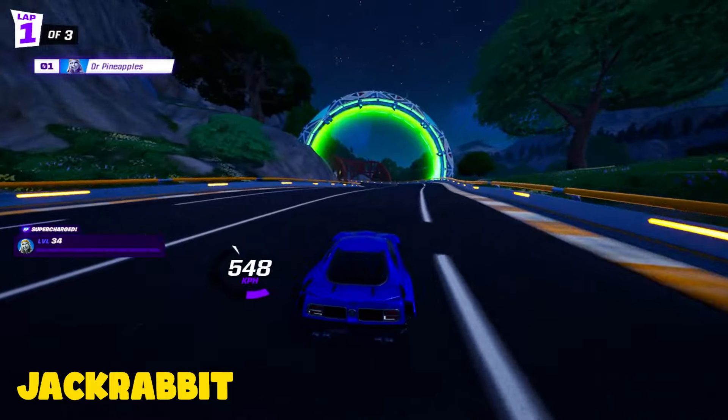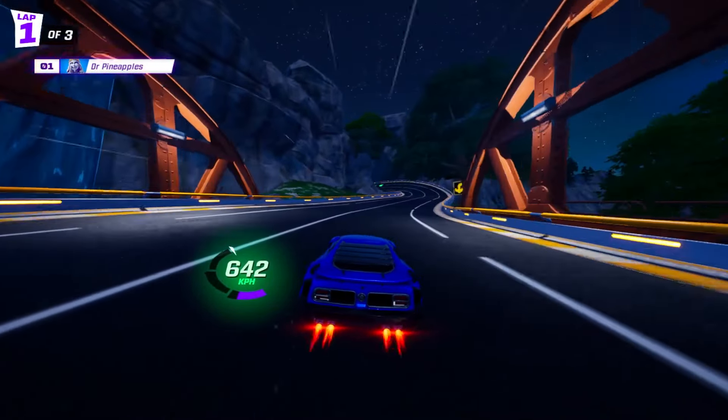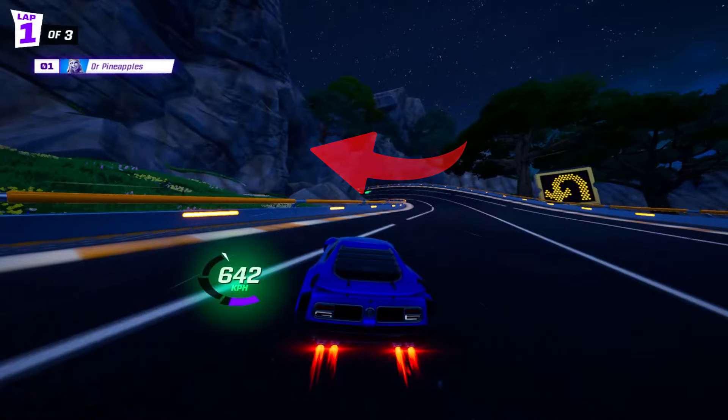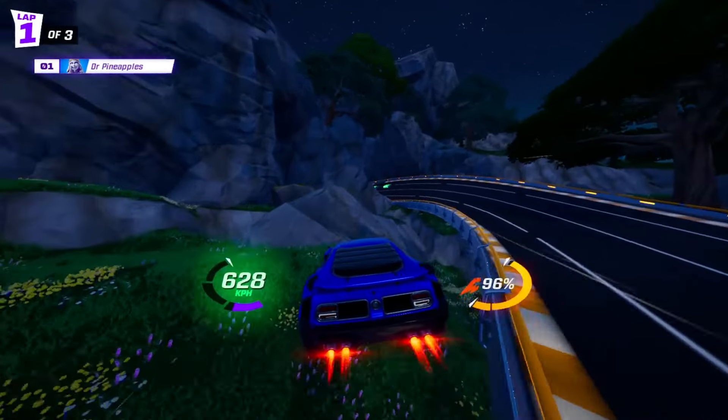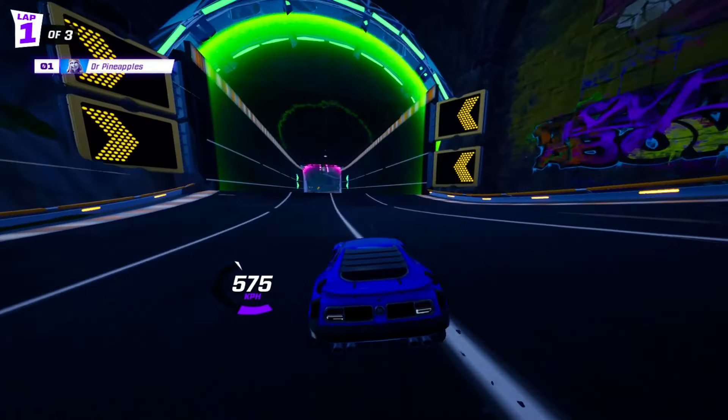Starting off with Jackrabbit and starting off pretty simple — near the beginning of the track there is a bridge, and shortly after you get off that bridge there's an opening between some rocks. If you slide right through, it's pretty simple to just flip back over to the left and back down onto the ground.